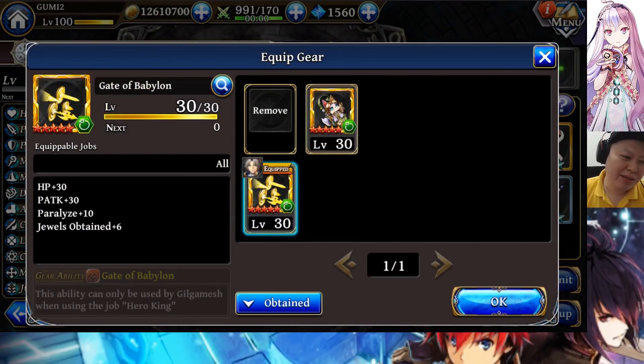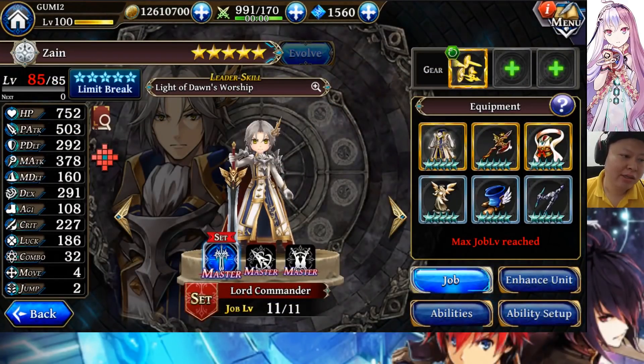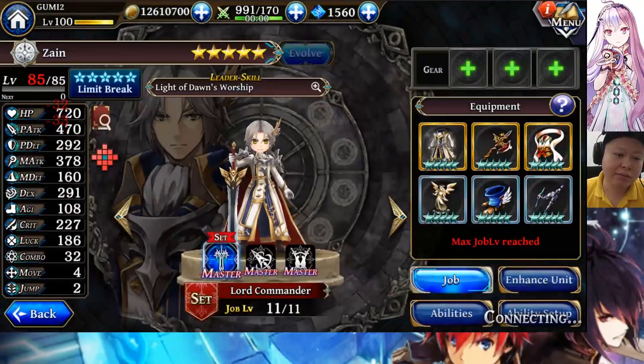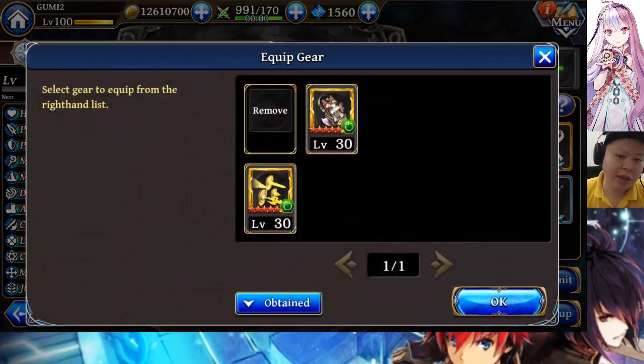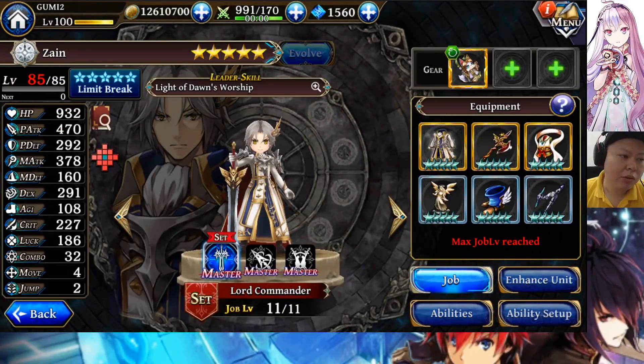Now for Zain — this account doesn't have any sword, so this is the best attack-boosting gear I can equip to him: P attack plus 30. With this, his stats can reach P attack 500 easily. If you equip him with Katanova's sword — P attack plus 50 — even at level 75 you can already reach P attack 500. Without any gear the P attack is 470. At level 50, the max HP without any gear is 720. If you equip him with alkemono, the max HP will be 932, which is quite decent.